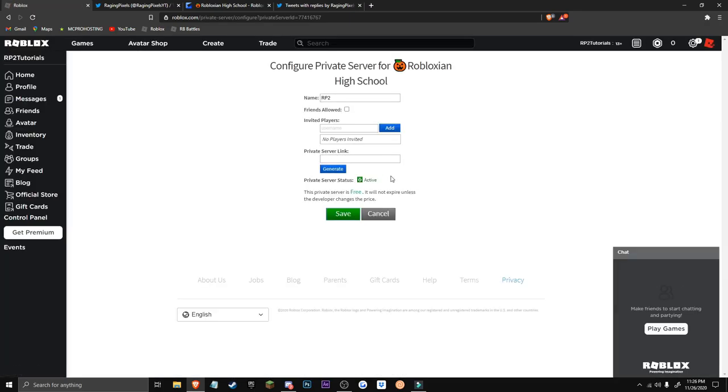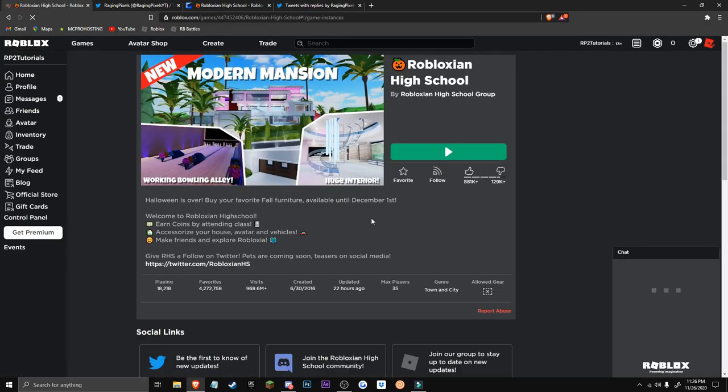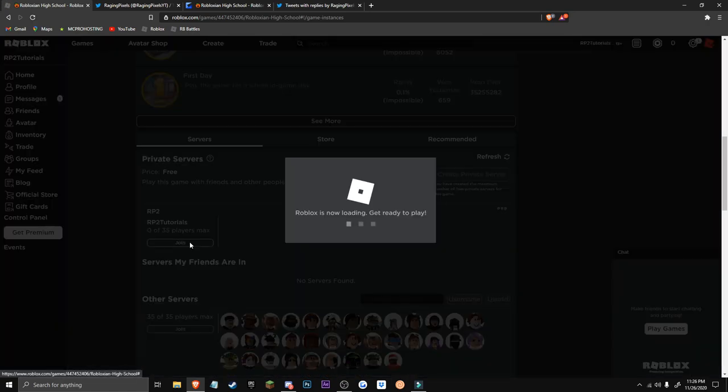Trust me, it's going to make your life so much easier. Just hit save, it'll bring you to that page. You just hit save and hit join.